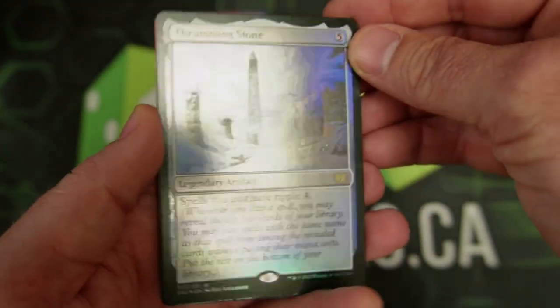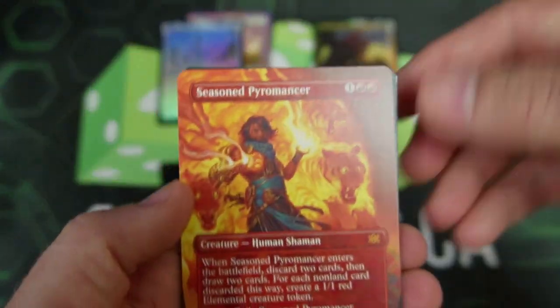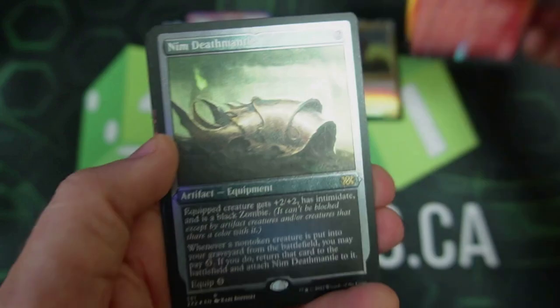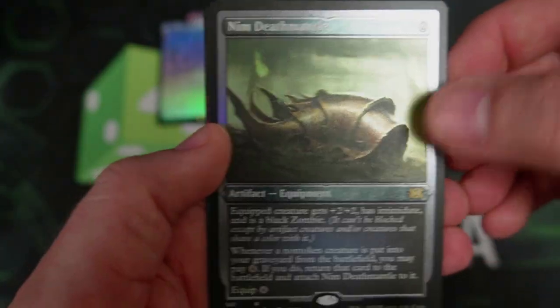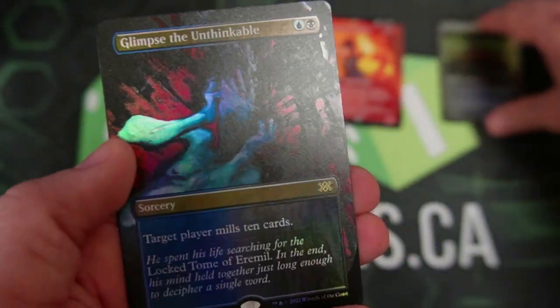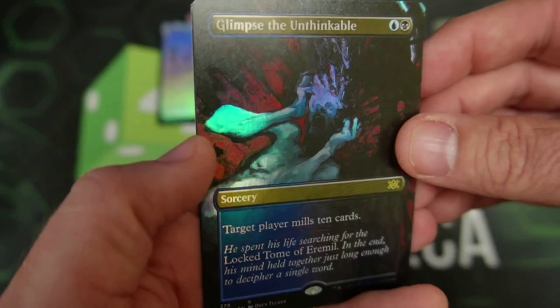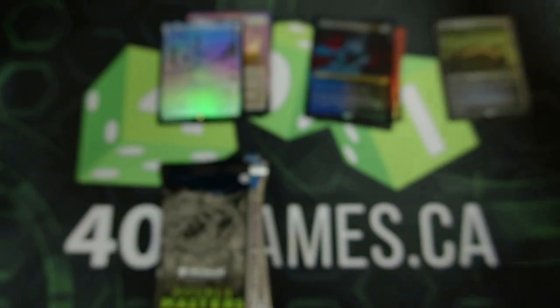We got the Thrumming Stone — very cool. Seasoned Pyromancer coming in for the swing. That is so beautiful — another Mythic! We got the Nym Death Mantle, very nice for our Etched. And then we've got the Glimpse the Unthinkable — I love that art. That is crazy good. And then a Toca, of course.